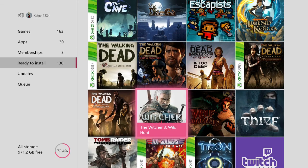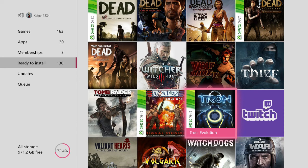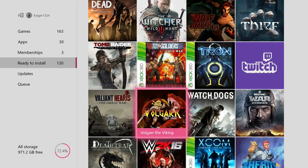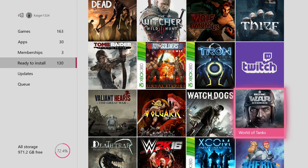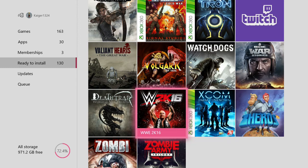Then we have The Witcher 3 Wild Hunt — which I need to reinstall because this game is sick. Thief, Tron Evolution, Toy Soldiers Cold War, Tomb Raider Definitive Edition — and the new Tomb Raider movie actually looks somewhat decent. Valiant Hearts The Great War, Volgarr the Viking — very hard game. Watch Dogs, World of Tanks, XCOM, WWE 2K16, World of Van Helsing Death Trap.